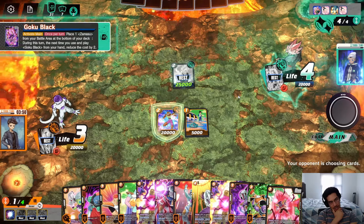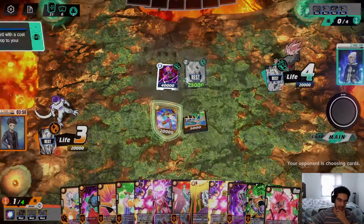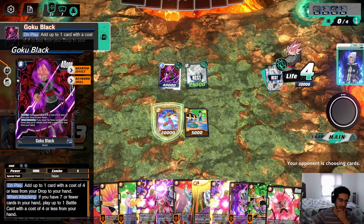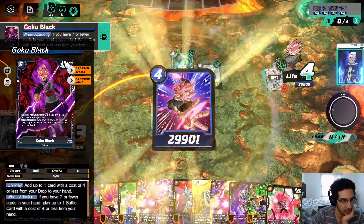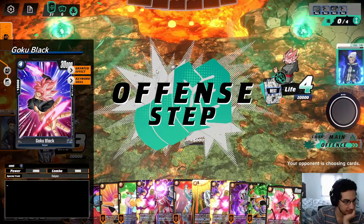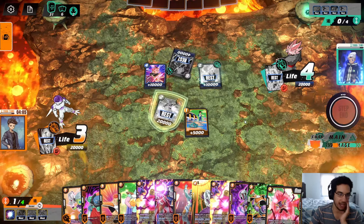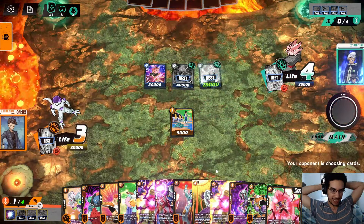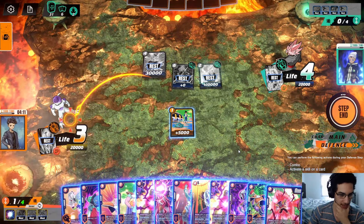The opponent activates the Goku Black ability and plays the Goku Black — that's what I was scared of. But to be fair, I don't really know what this card does. It just summons another one, so now this one we can block. We can go Golden Frieza and just rest it, because this is only when he attacks — so I can just rest it forever with the Golden Frieza.